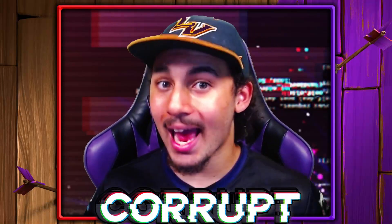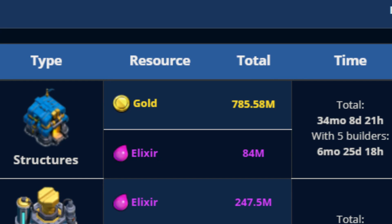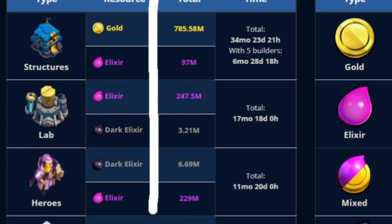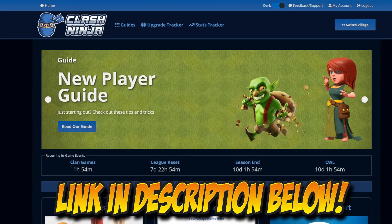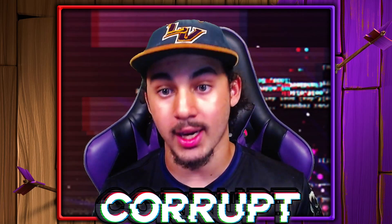With the Builder priority and Lab priority in mind, how long is this going to take? Well, using Clash Ninja, you can actually see just that. It's going to take about 34 months going from a new Town Hall 12 all the way to a max Town Hall 12 in terms of structures. The Laboratory is going to take 17 months, and your Heroes are going to take 11 months. This is very important because it is going to be a very expensive Town Hall. If you want to use Clash Ninja to track your upgrades, make sure to check out the link in the description below.